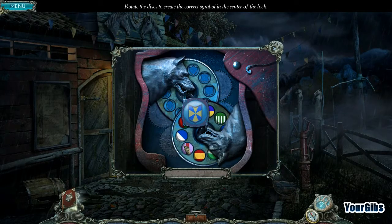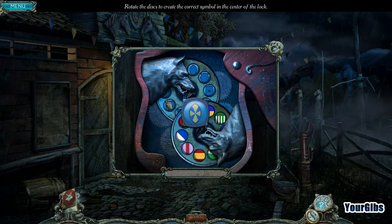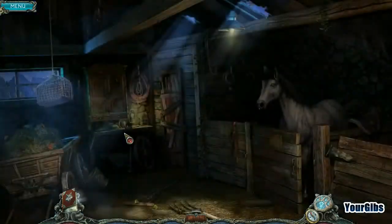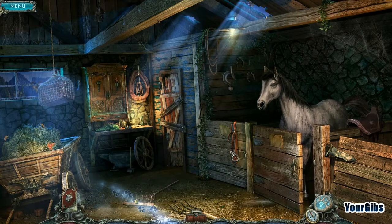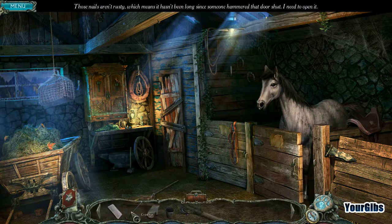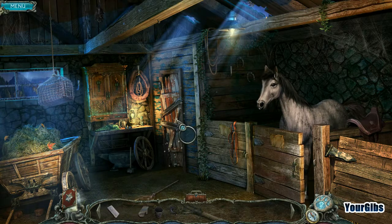Blue and yellow. There we go. Let's go in the stables! There's a horsey in here! Aww. I wonder if you're hungry, horsey. Oh, there's the hook we need. Those nails aren't rusty, which means it hasn't been long since someone hammered that door shut. I need to open it, and I have a crowbar for that.